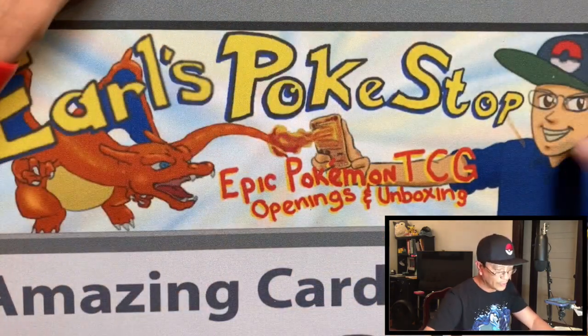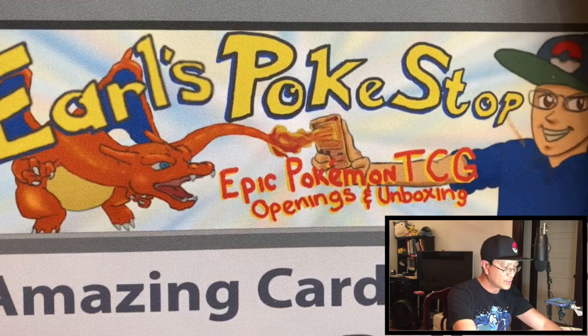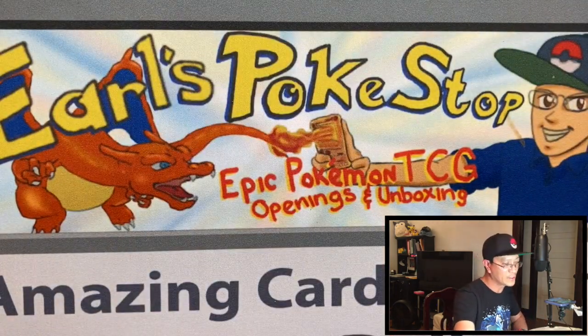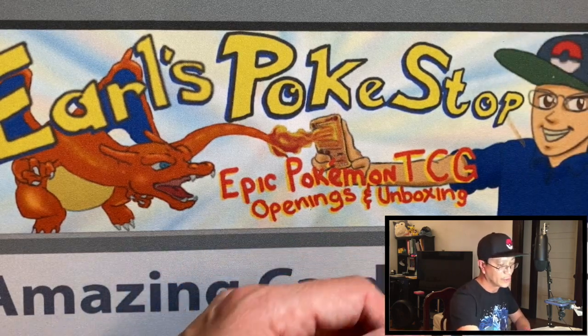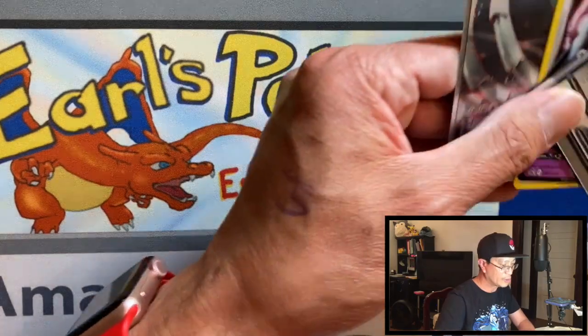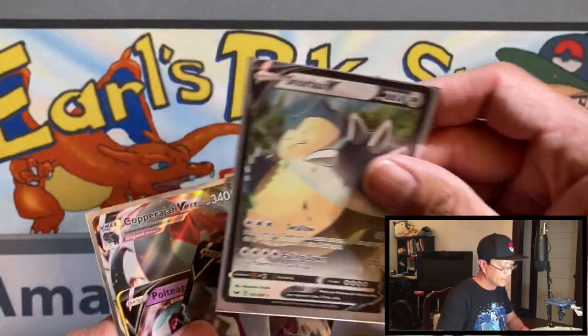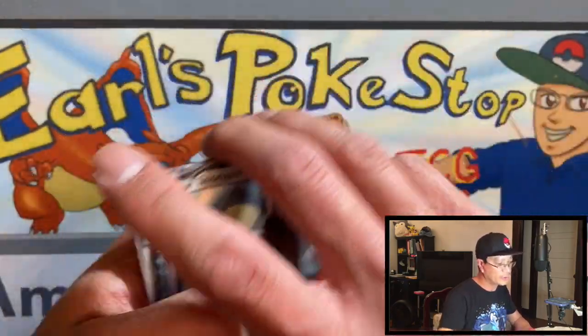So the winner of this pack battle is Poltergeist V — that box had better pulls, especially with the Copperajah VMAX. The top pulls were the Snorlax V from Toxtricity, and the Poltergeist V and Toxtricity V promo cards from their respective boxes.